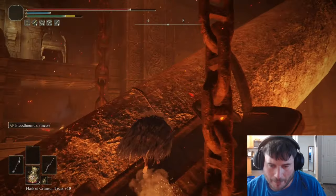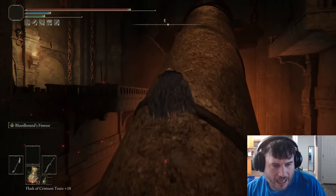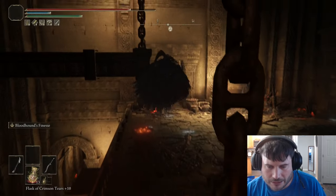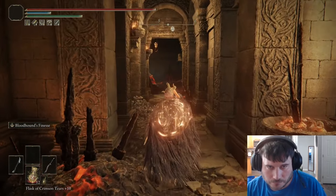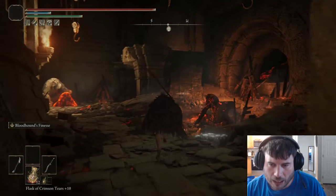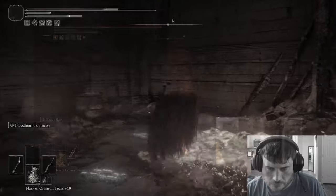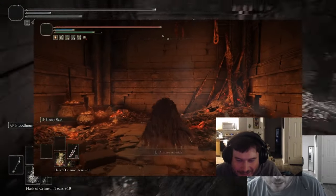From here we'll hop back up onto the pipe and go up to the top. There is a Smithing Stone and a Greater Potentate Cookbook on the left, but to just get the weapons, come up to the right. Run up this broken staircase, and on this back wall we will find the Smith Script Shield.